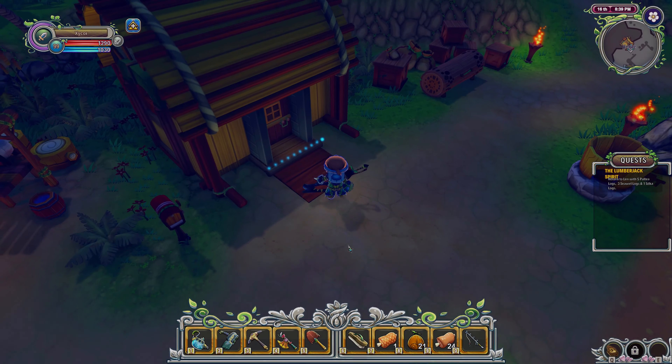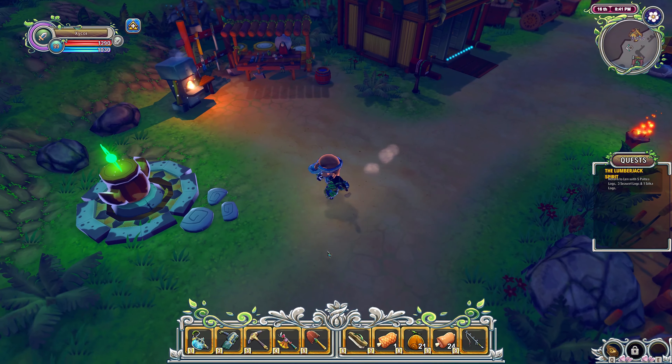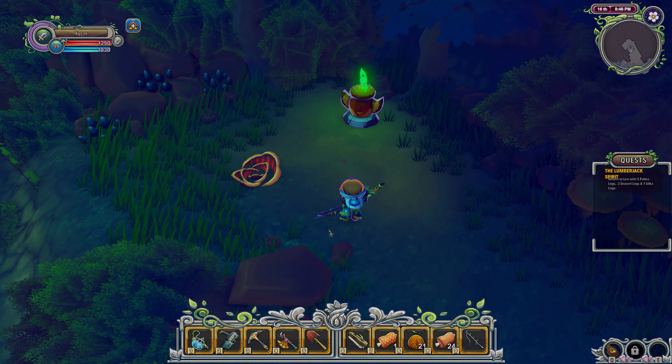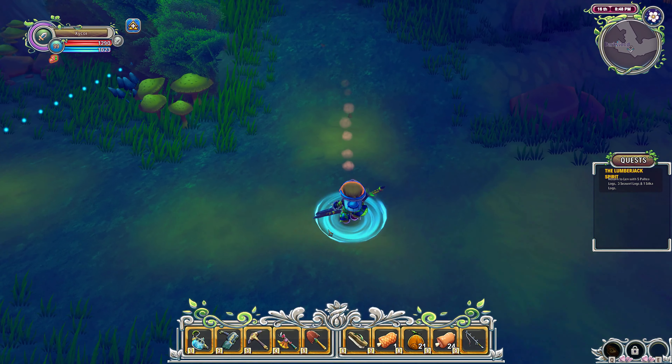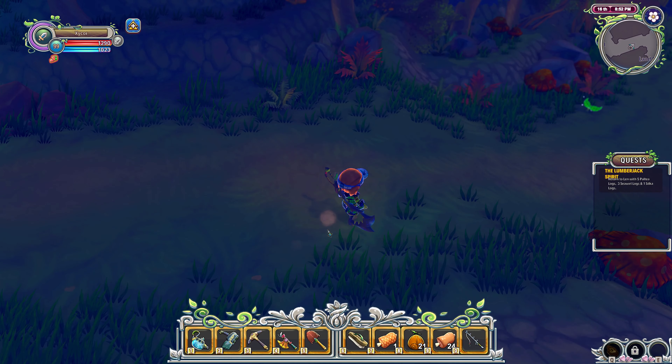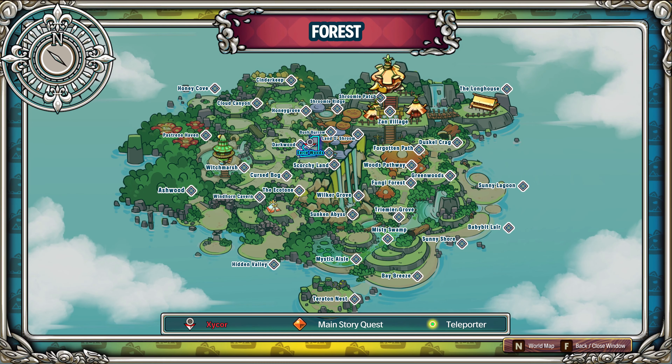I think I should have some meat on me - yes, I do. So let's get to the forest island here. As long as I don't get lost, let's check the map. I'm at the Eerie Woods.